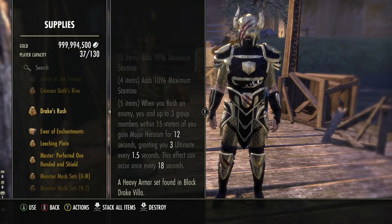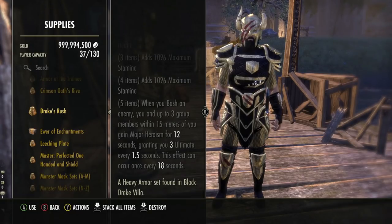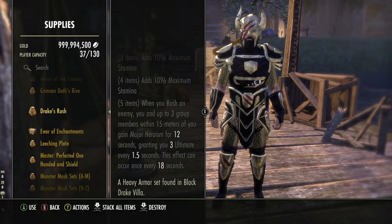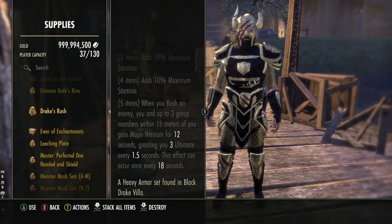Drake's Rush is a one-bar set, and Crimson Oath is also a one-bar set. You can really work these in a way where you can fit in more different gear options because you're able to one-bar these particular gear sets. I personally really like Drake's Rush — I use it for all 4-man content. It keeps a really good uptime of Aggressive Horn and keeps good uptimes during ad pulls, letting people drop ultimates on ad pulls, kill the ads faster, and then have ultimates back for boss fights.